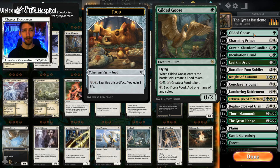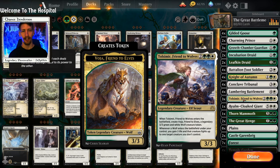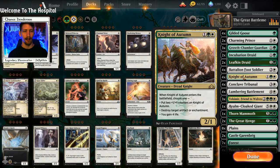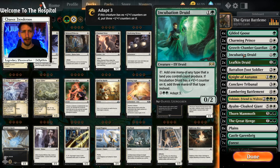Kicking us off we have four copies of Gilded Goose, which lets us ramp and get food for life if we need it. Charming Prince allows us to scry, gain life, or exile a creature so we can play it back down — which comes in handy for things like Tolsimir or Knight of Autumn.